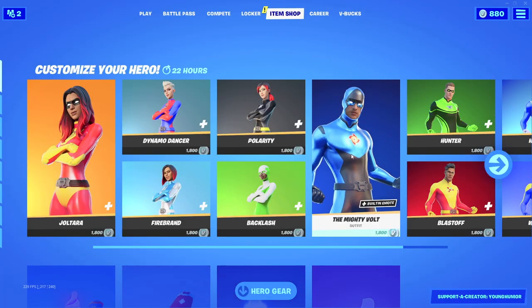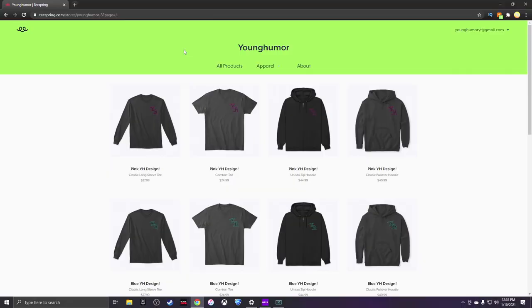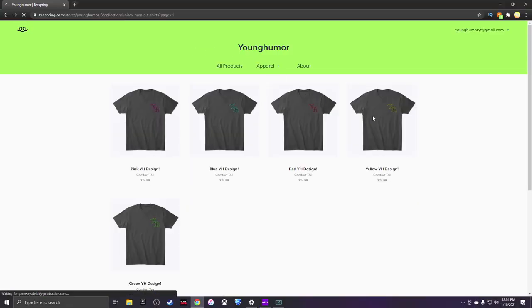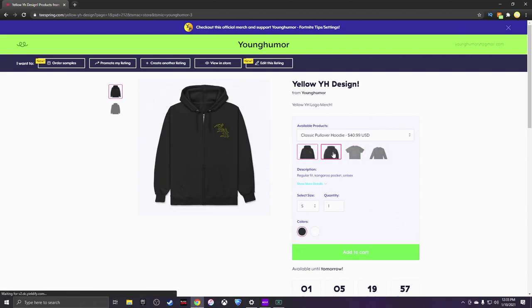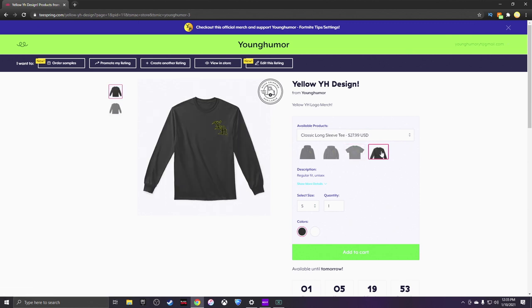If you'd like to support me in the item shop, go to the bottom right, click on 'Support a Creator,' type in my creator code which is YoungHumor, and you'll have me added as a supported creator. Lastly, I'm super excited to announce my new merch — you can find it in the link in the description or the pinned comment. If you're interested, definitely grab a long sleeve t-shirt or a hoodie if you like it.